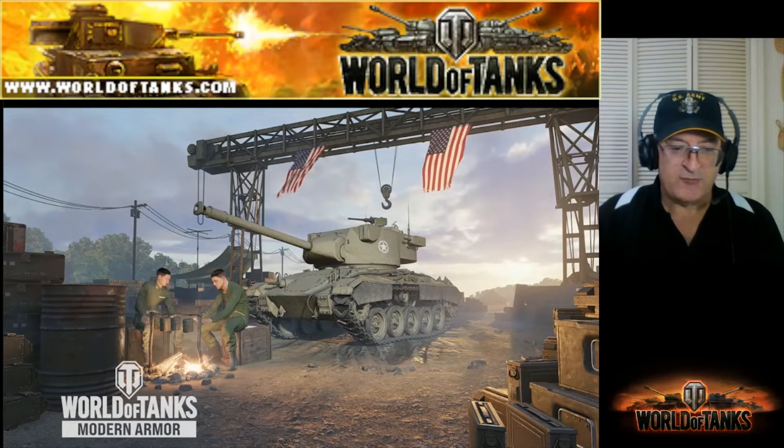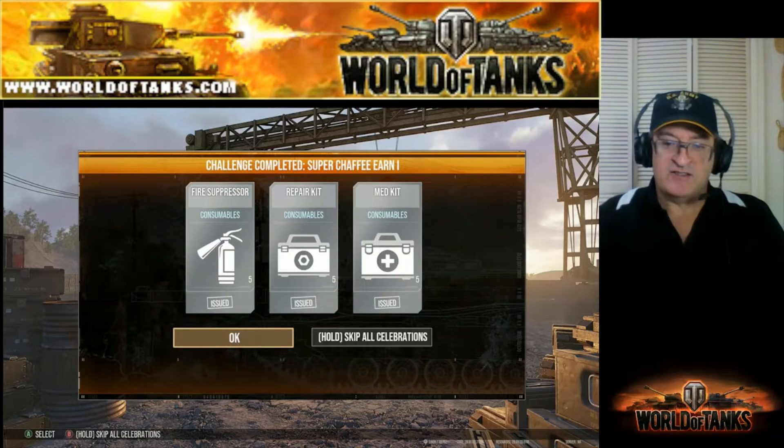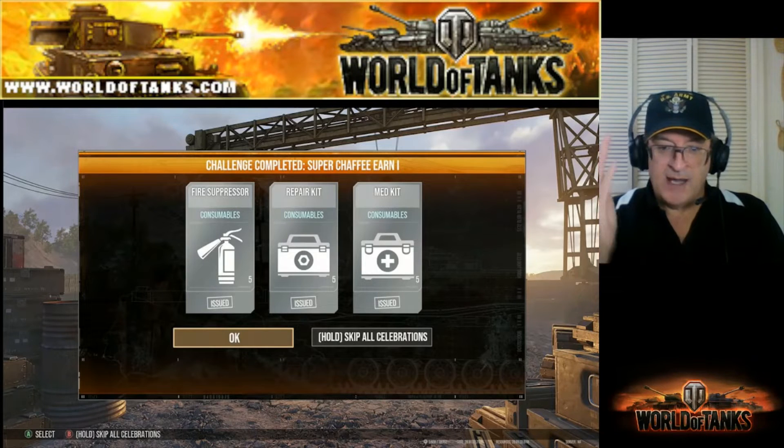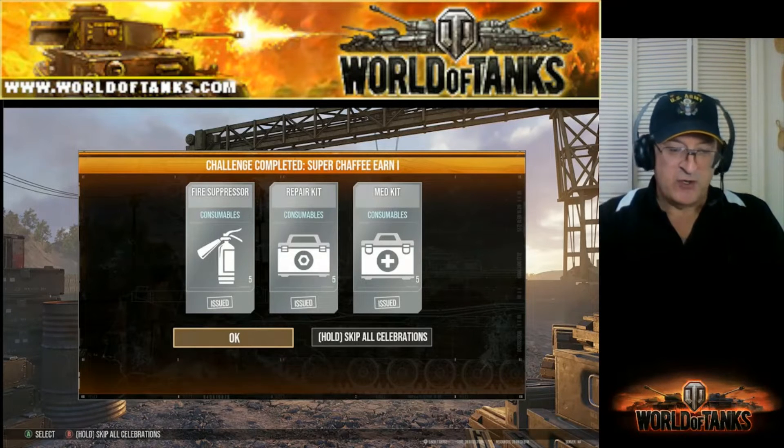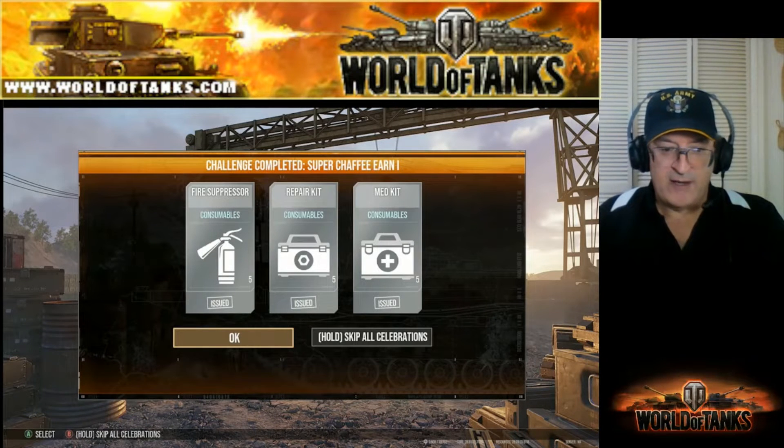Reward number one: you get a fire extinguisher, a medical kit, and a repair kit — times five for each. So that's pretty cool. The second reward is right here.